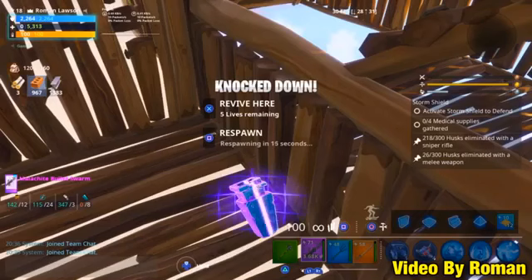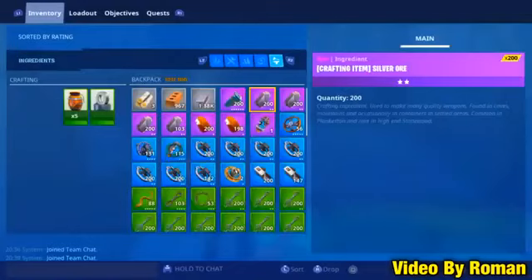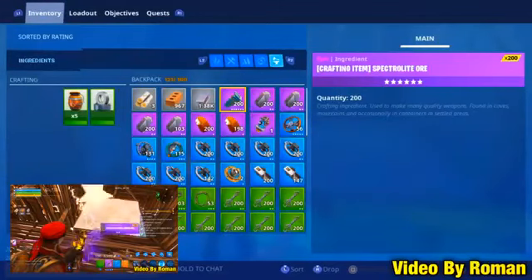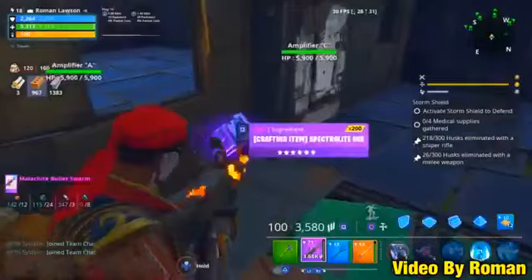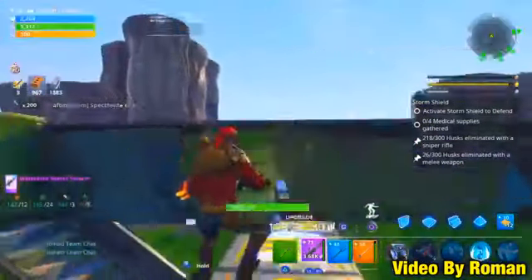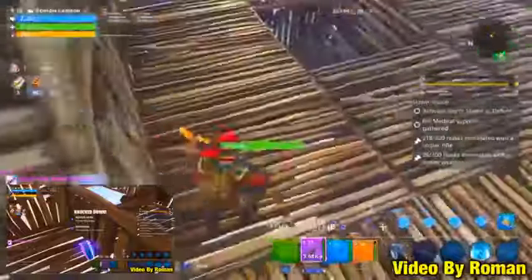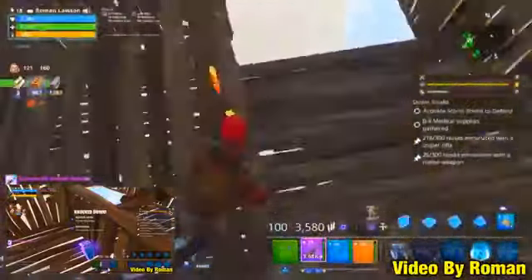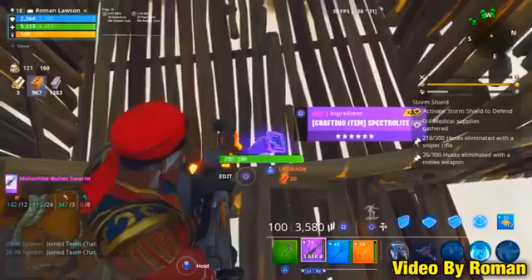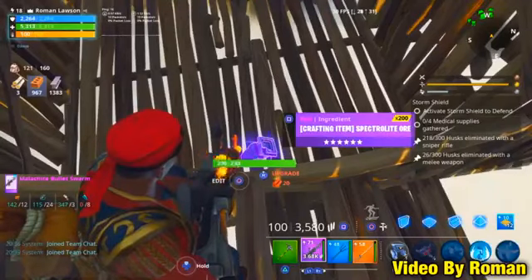If you time it correctly for when the mechanic drags the item into your inventory, it will duplicate the item. There's around 15 seconds remaining before you can respawn, then at around 10 seconds it will force you to spawn instantly — as you can see. The item gets dragged into our inventory via the mechanic, and as you can see we've just duplicated 200 spectralite into 400 spectralite. Run back to where the glitch happened and the original spectralite should still be on the ground — confirming the duplication was successful.